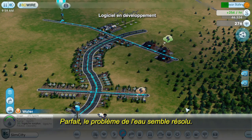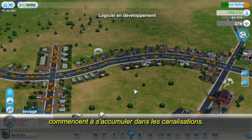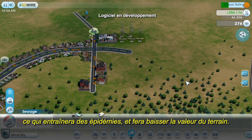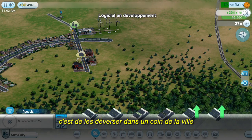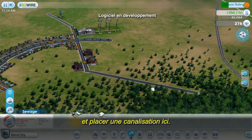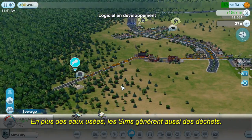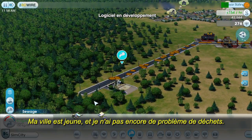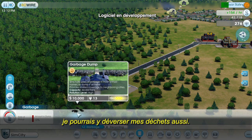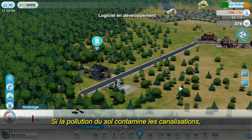Looks like the water problem is solved. Whenever the Sims use water, they immediately convert it into sewage. You can see that the sewage is starting to build up in the pipes. If I don't take care of this problem soon, it's going to get converted into ground pollution, which creates sickness and lowers land value. The quickest and cheapest way for me to deal with this is just to dump it in a corner of the town. I'll draw a new road out into this forest and place my sewage pipe over here. In addition to sewage, Sims will also generate garbage. Since I'm already polluting this corner of my town, I might as well place my dump here too. It's important to keep your garbage and sewage away from your water supply — if the ground pollution gets into the pipes, your entire city could get sick.